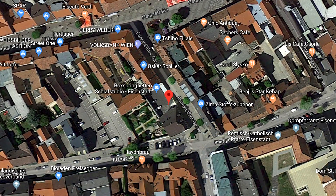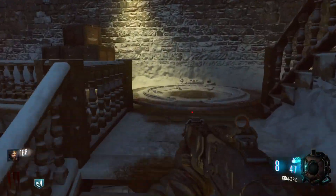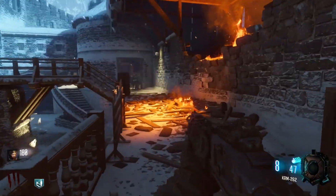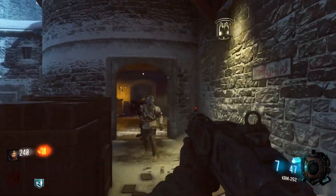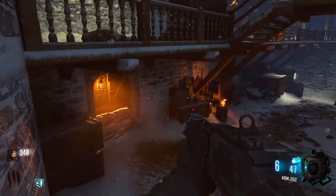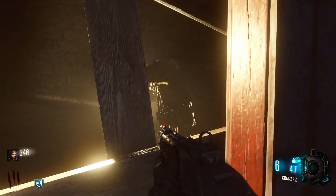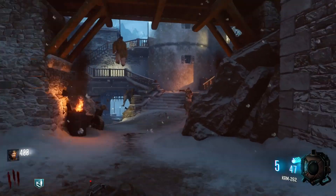If you put those coordinates into Google Maps it takes you over to Austria, specifically to Eisenstradt. This is interesting because Austria has been a location of one of our zombies maps - Der Eisendrache - however that took place in Wolfern and Salzburg, not Eisenstradt. These two locations are about three hours away from each other, so they're not really close.